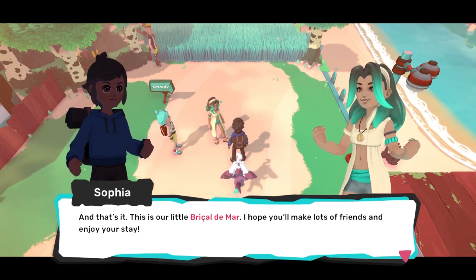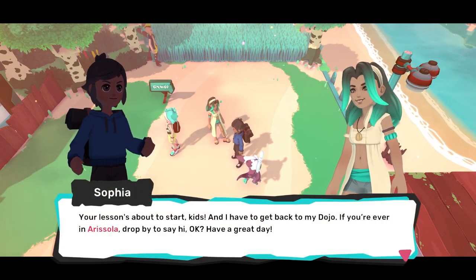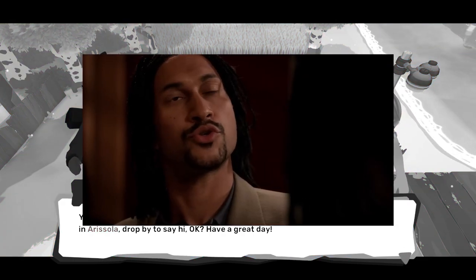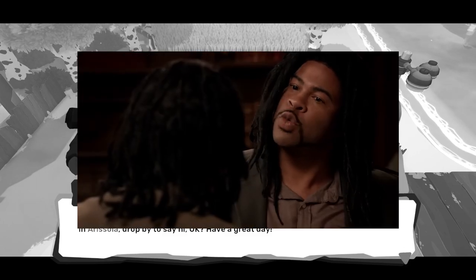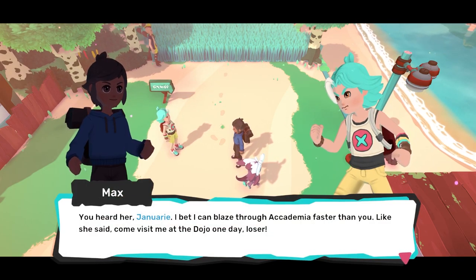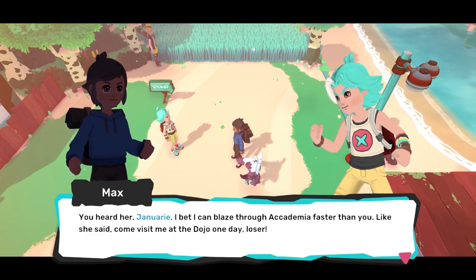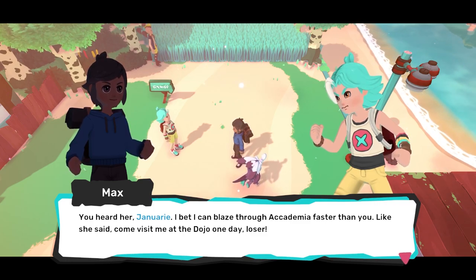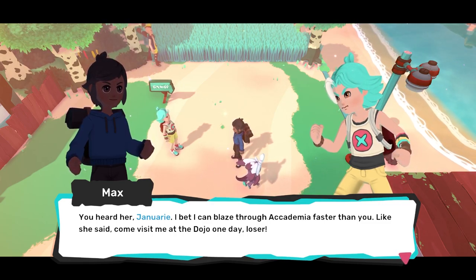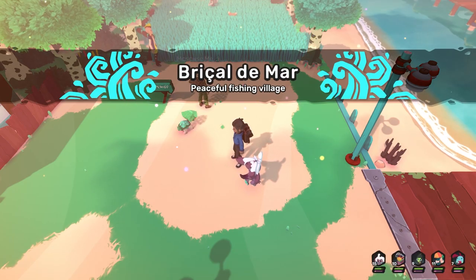And that's it — this is our little Bricol de Mar. I hope you'll make a lot of friends here and enjoy your stay. Your lesson is about to start, kids. And I have to get back to my dojo. Stop calling me that. Your lesson's about to start. Don't call me kid — I'm a grown-ass man. If you're ever in Arisola, drop by and say hi. Peace out. I didn't like that she was undercutting us and calling us children when clearly you are 25 and I am a 30-year-old man. I bet I can blaze through academia faster than you. Max — enough with the hostility. She's not here, you don't have to overcompensate. Max is gonna max.